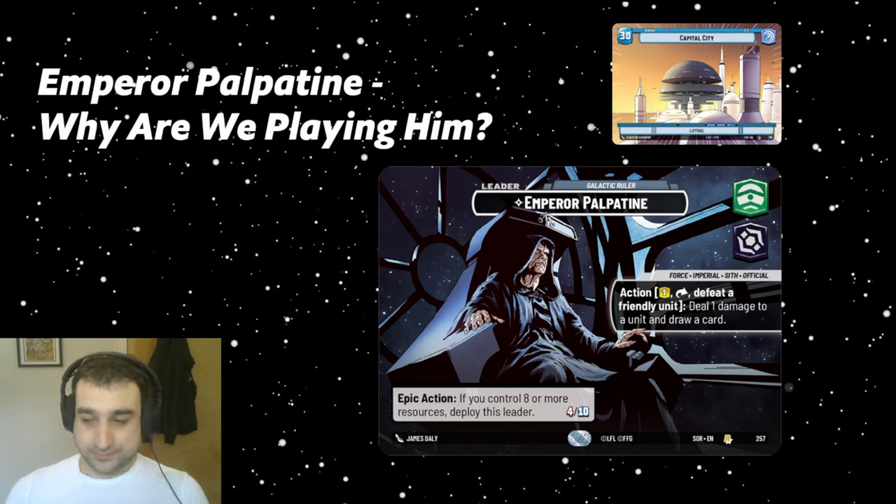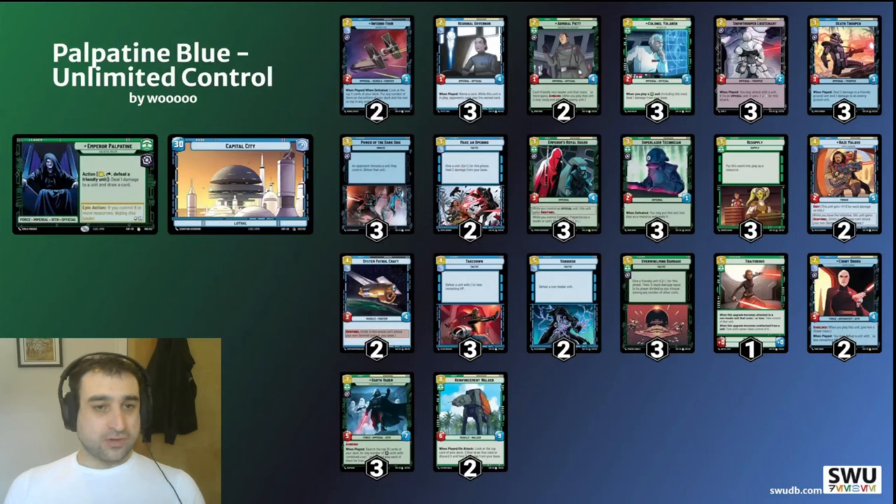Here's the list. We've opted for Capital City, a 30-health blue base, instead of Security Complex. The shield, although powerful, is more of a value engine — trying to enable a two-for-one trade over the course of a game. In this deck there are only a couple strong targets for it, like our Sentinels. But we don't really need value here; we've got value built into our leader and our endgame units. We just need to survive a little longer, and Security Complex is probably one of the weaker bases for actually making you survive.